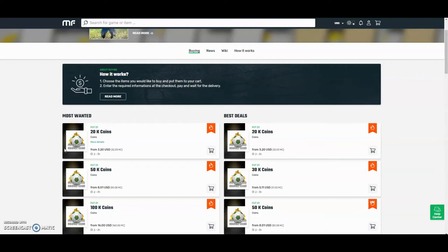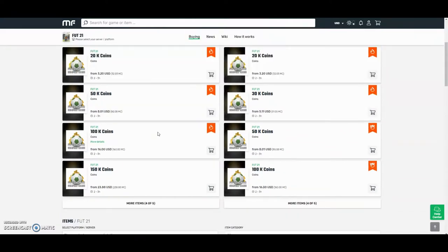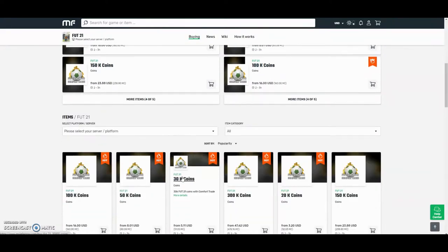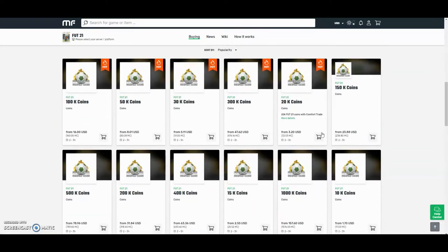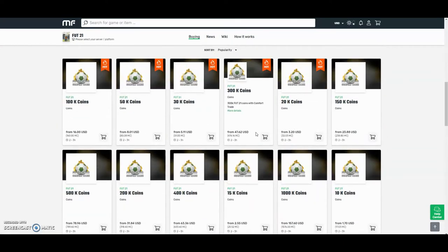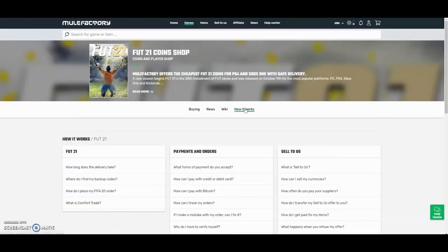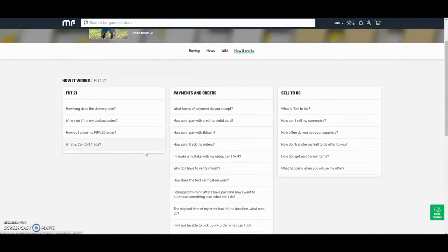Hey guys, check out MuleFactory.com and use the code OWENFIFA for a discount at checkout. They have the cheapest coins on the internet and they also do Comfort Tray which is 100% reliable. They do Xbox and PlayStation and as you can see by the prices here, they are definitely the cheapest out there. If you want any information on how it works, go on the 'how it works' section. They also have 24-hour support and they'll be able to help you at any point during the day.